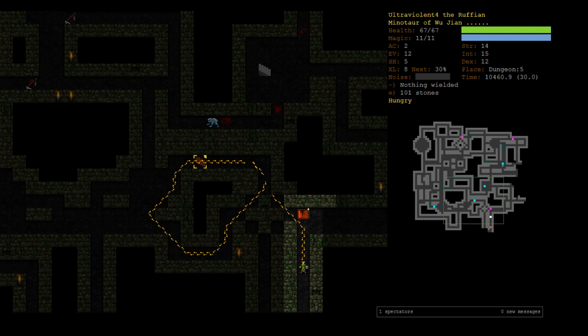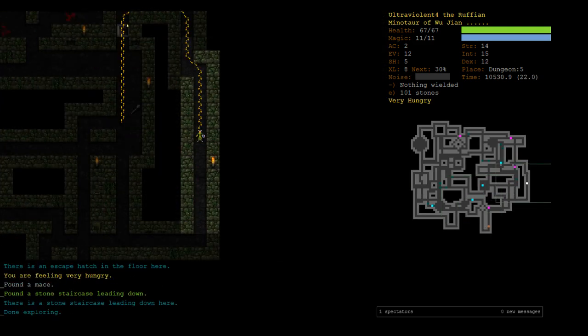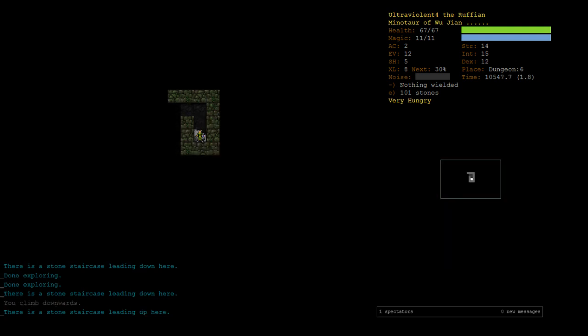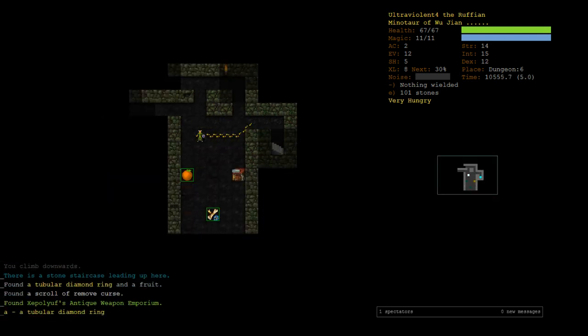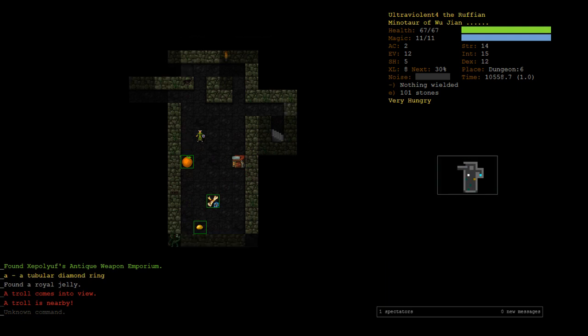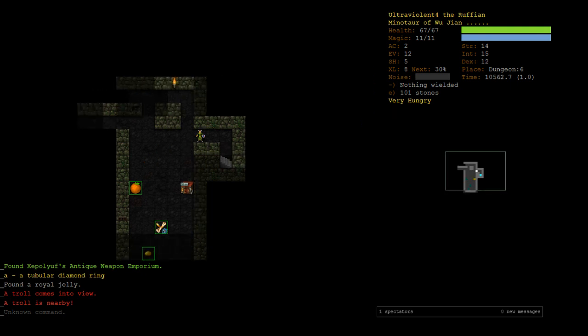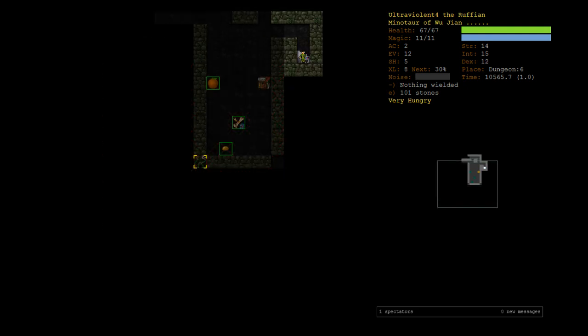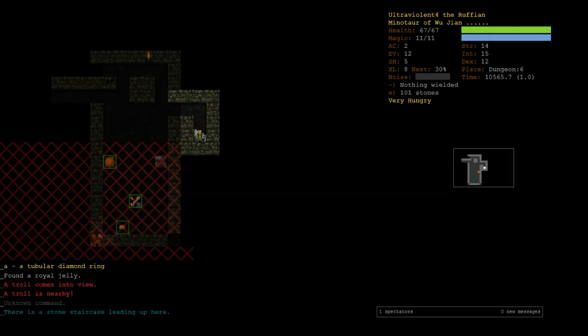I don't want to check the hatch because we've got unsupervised ice beasts running around. Onto D7 — hey, a remove curse scroll! Also a troll — a D6 troll marked red. A troll is scary enough on D10 or so, so we're going to stay well away from that and pick a new stair.